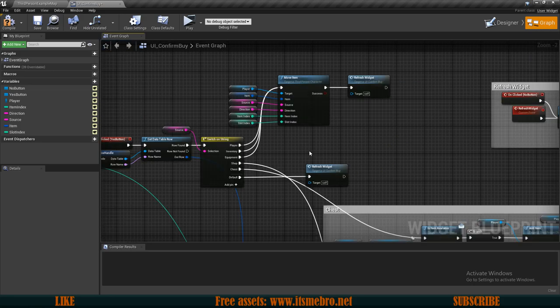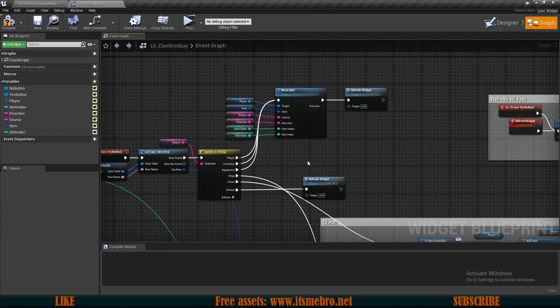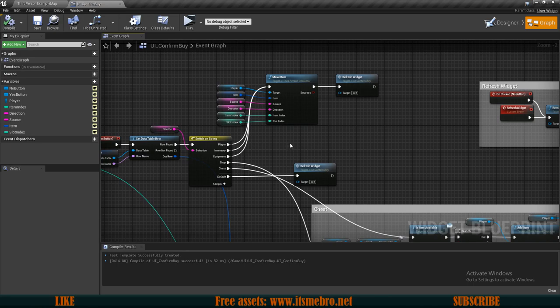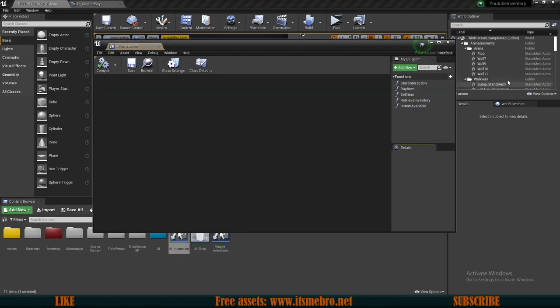The next thing we should probably do is work on our move items function to have the possibility to move items to the chest. The issue right now is that we don't have enough functions, because I want a different type of storage for my chest — as of right now for the store it's unlimited size, but for the chest I want to limit it. So before we can do anything here we need to work on our interface because it needs another function.